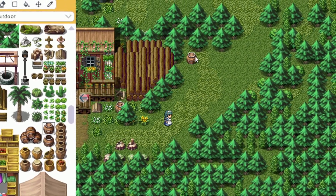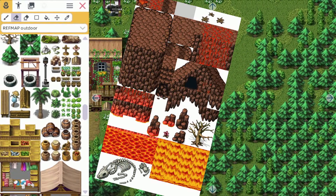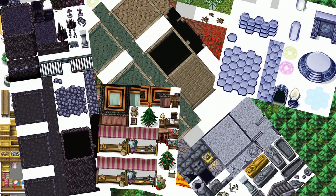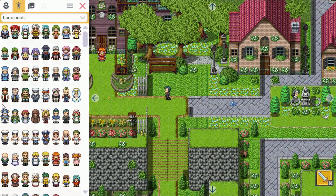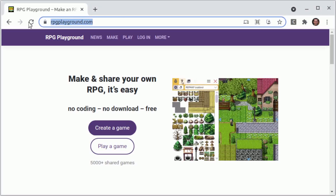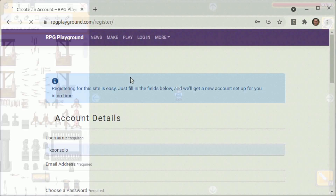Hello and welcome to another update of RPG Playground. Today I have some extra tilesets for you. If you are new here, RPG Playground is the easiest way for you to create your own role-playing games. Just go to RPGPlayground.com and register for free. Now let me show you those extra tilesets.